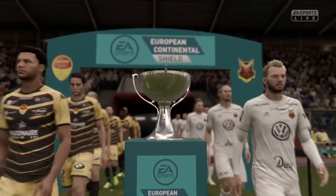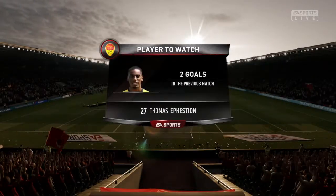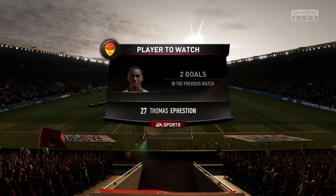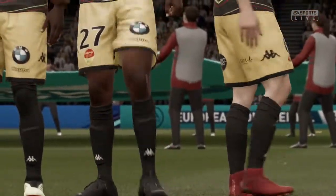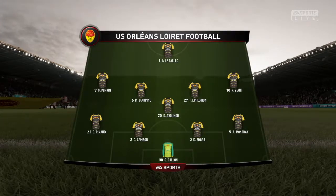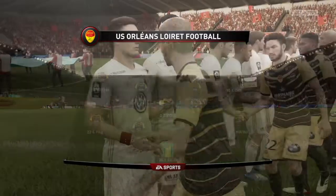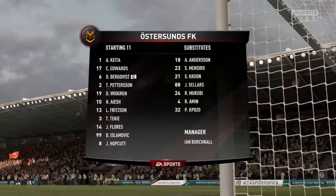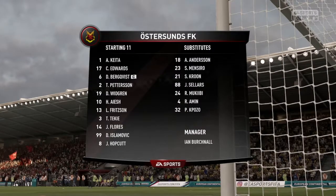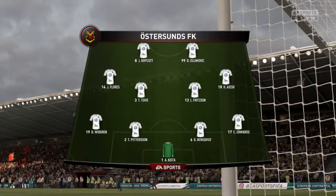There is the trophy - not quite a shield, more a cup I'd say. Efestian is the player to watch; he scored two goals in the last match, both of great importance getting us that 2-2 draw and then winning on penalties. Here is the lineup. Efestian may have come on as a sub in the last game and he's starting today. Here is the Oster Suns team, with number 99 on the pitch in Islamovic, and they're playing 4-4-2 today.